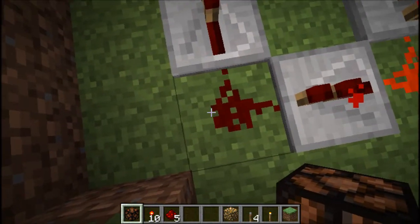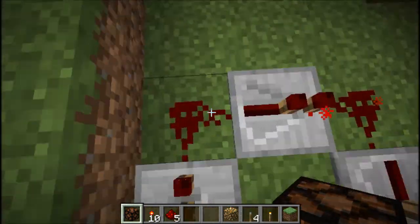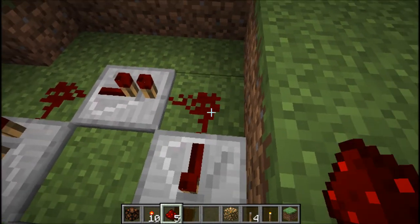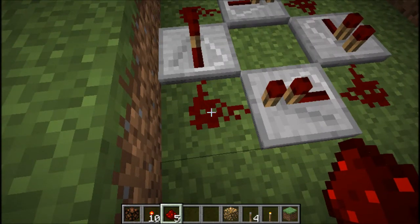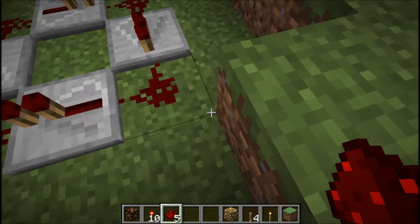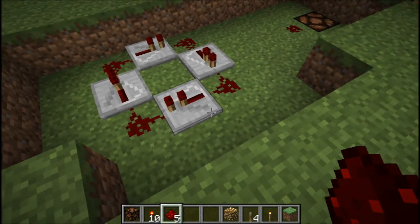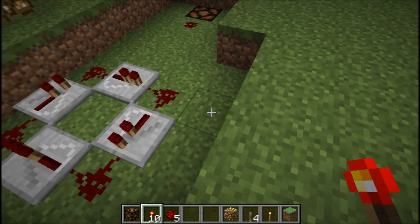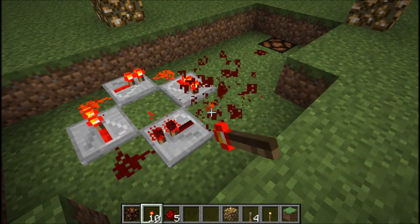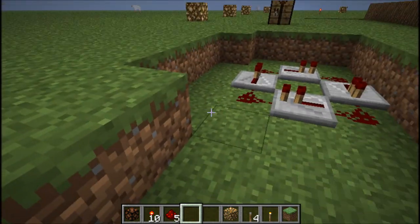So this is what you want to do. We're gonna power it but we're gonna break the redstone torch. So it looks like — okay, you want to go like this but at a good angle.